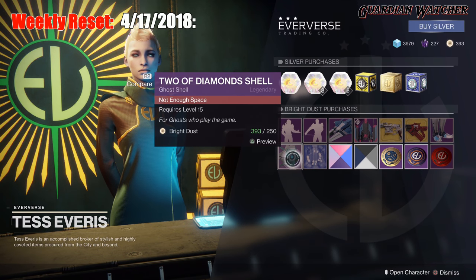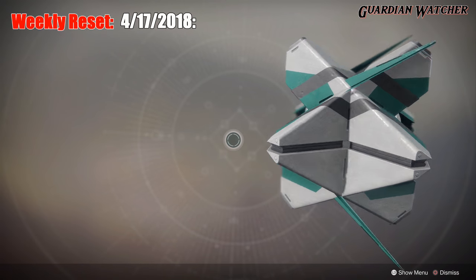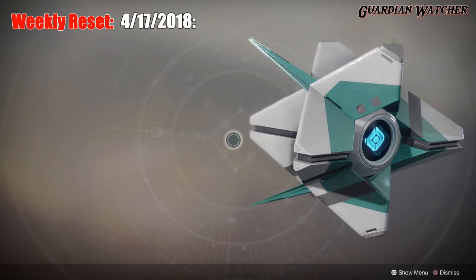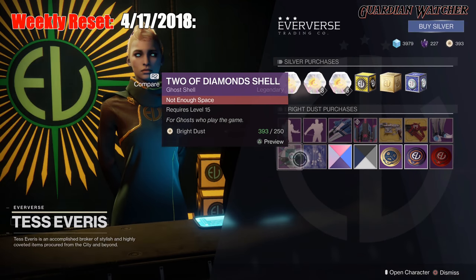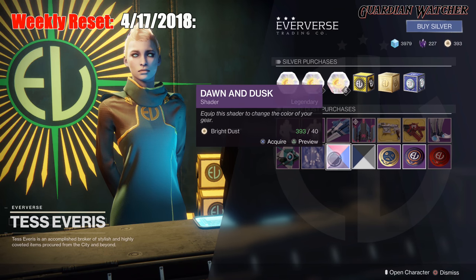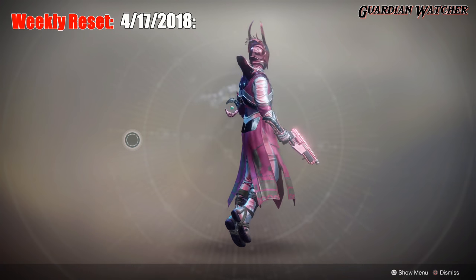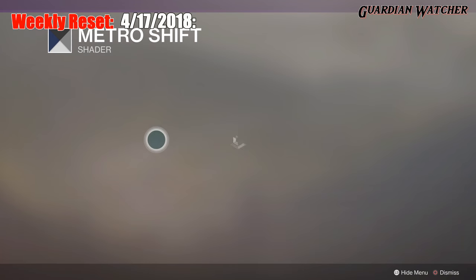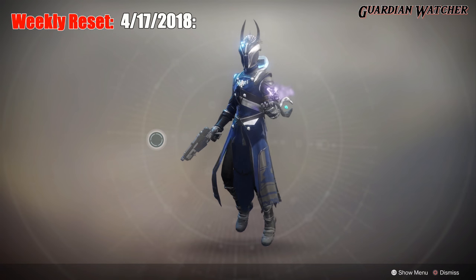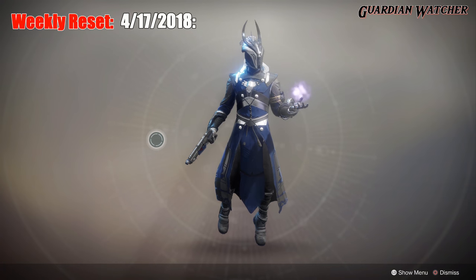Ghost of the Week is two of Diamond Shell, and this is what it looks like. Then we have your Ghost White Transmant Effect. The Shaders for the Week are the Dawn and Dusk, and that's what it looks like. And then we also have Metro Shift — I actually like the look of Metro Shift, I might change to that.